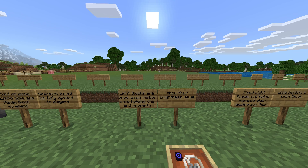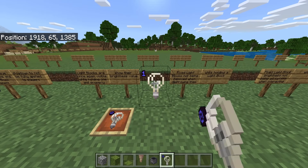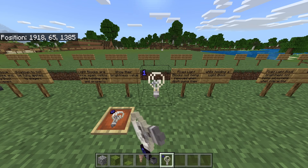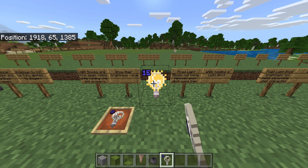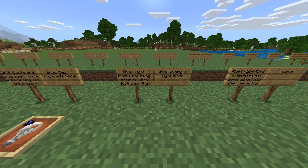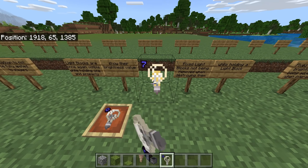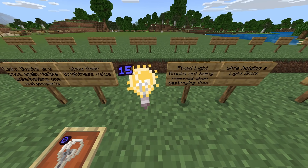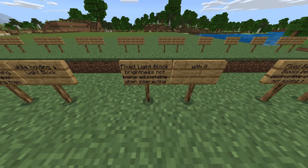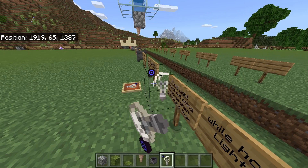Light blocks are once again visible while holding one and show their brightness value. You can change the level of these — they go all the way from 0 to 15. Fixed light blocks not being removed when destroying them while holding a light block — previously you couldn't break them if you were holding one. Fixed light block brightness not being adjustable when interacting with it — the ability to tap on it and change the light level has finally been fixed.